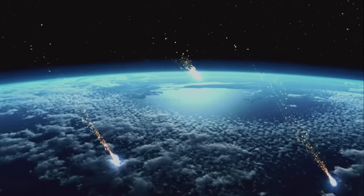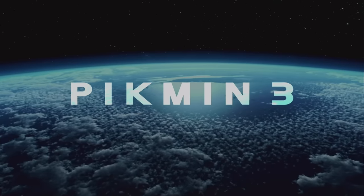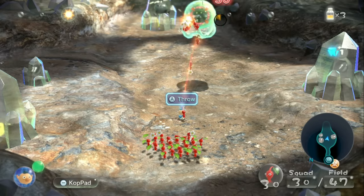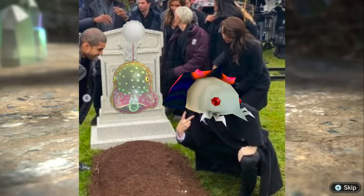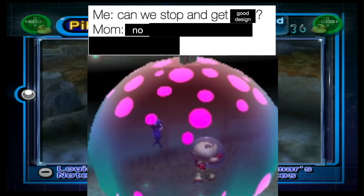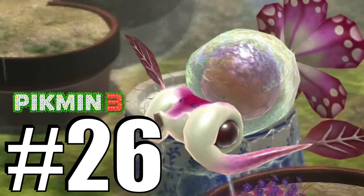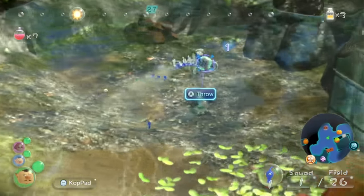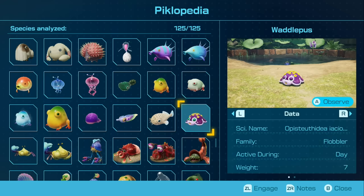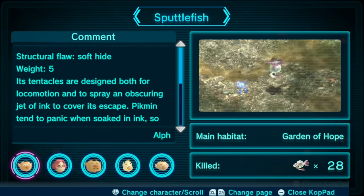Now onto Pikmin 3. Number 25, the Medusal Slurker. If you played Pikmin 3, you remember this thing for introducing Rock Pikmin at the beginning of the game. What happened to the Slurker is the inverse of the Cloaking Buronet — Pikmin 2 already had enemies called the Jelly Floats with more variation. Even though the Slurker family was expanded upon in Hey Pikmin, it wasn't enough to save it from regression into the Jelly Floats. Number 26, the Sputtlefish. These fish were few and far between in Pikmin 3 and laughably easy to defeat. They were among three new underwater enemies introduced in the game; the Puckering Blenno and Waddlepuss both returned, but the Sputtlefish was replaced by the Pricklepuff.